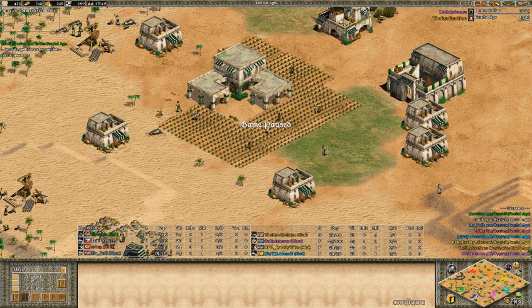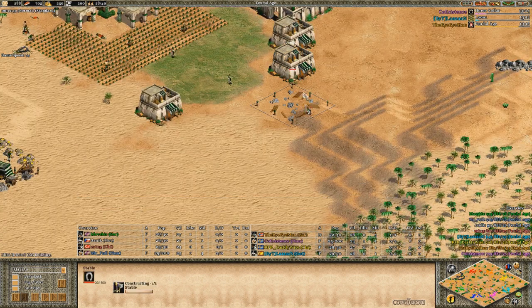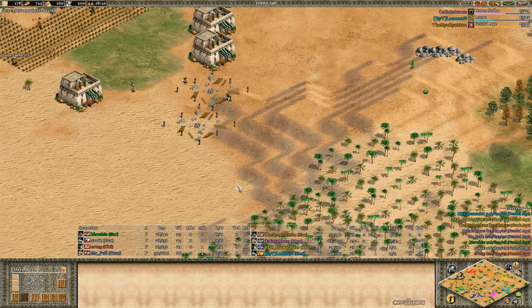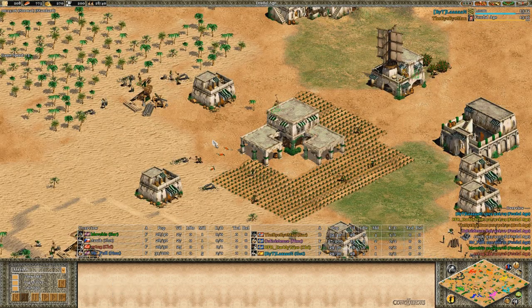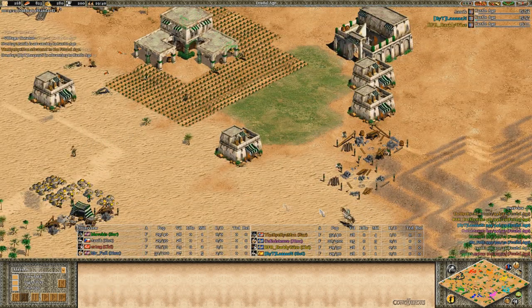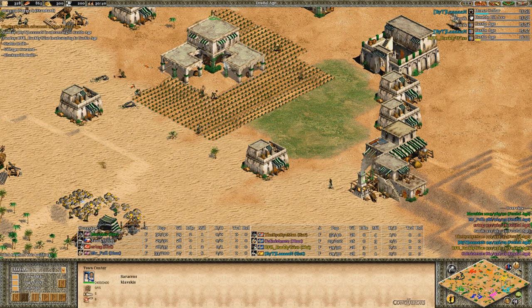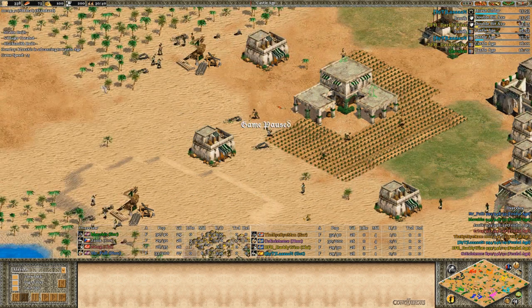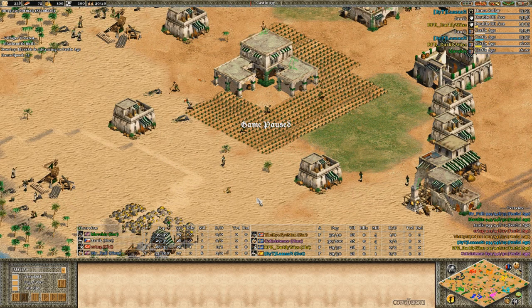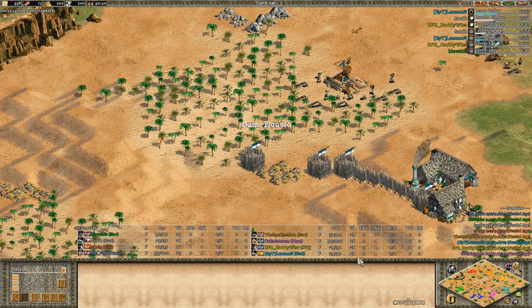Now in feudal age I add the blacksmith - you can see 450 wood. Without this deer I could still add two or three more farms. Stable coming out with two villagers, blacksmith with one villager. With a really good economy civilization - like Mongols, Persians, or Huns - you can get double bloodline right when you reach feudal age. Saracens don't have that economy so I can't do that. I make two villagers, now on 29 villager mark, and click up to castle age.